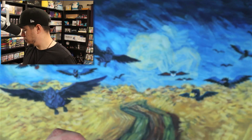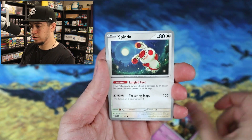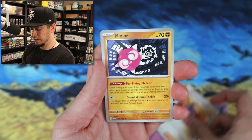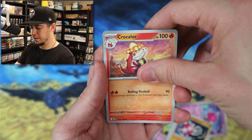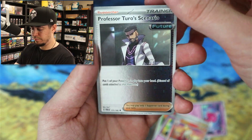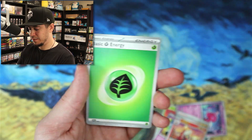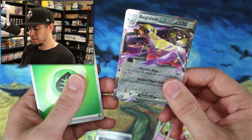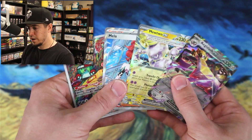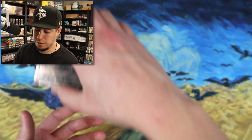Last pack from the first ETB — so far so good. Tinkaton, Professor Sada's Vitality — that's cool — Crocalor, Pansage reverse, Professor Turo's Scenario. Aegis Slash EX — dope card. So four hits from the first ETB and a lot of cool reverses.